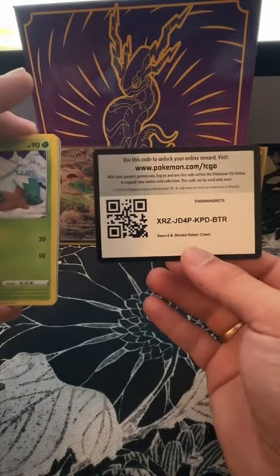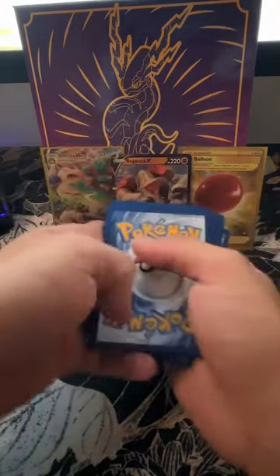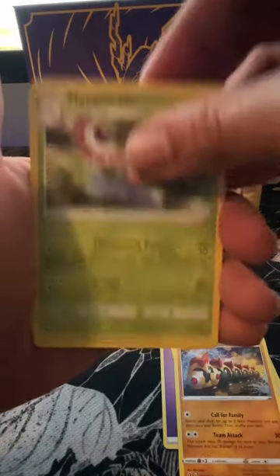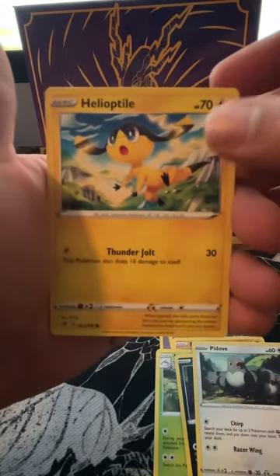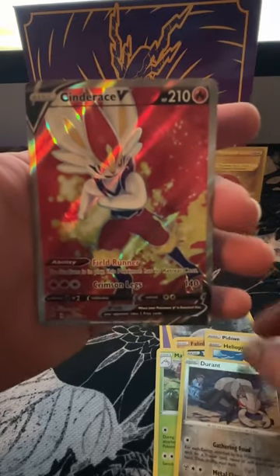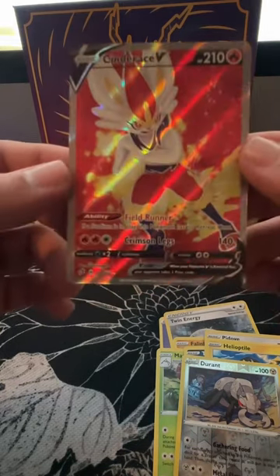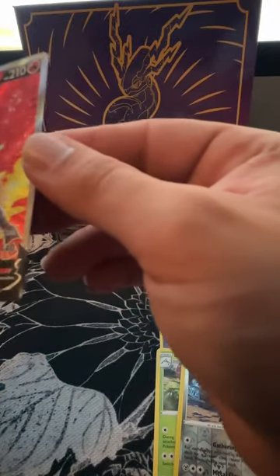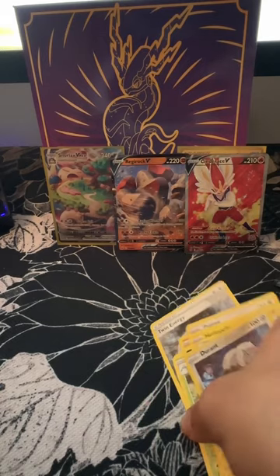Did I get a paper cut? All right, here we go — one, two, three, four. Energy, Twin Energy, Falcon, Mascarine, Snover, Natu, Trubbish, Pidove, Heavy Ball, Torrent, and — oh! Another one guys, a Cinderace V! We ended up getting a full art! Nice, look at the color on this — beautiful, beautiful. I love those lines across like that, very nice. I love the color on that full red.